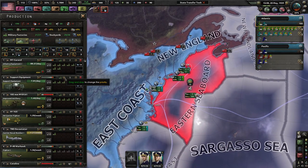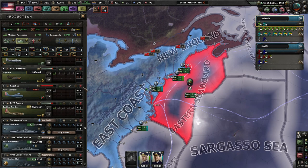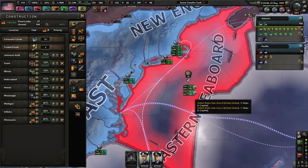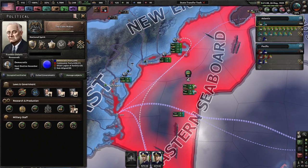We need better artillery. We'll definitely need more and more military factories for planes — all sorts of different types of planes. We'll need more naval dockyards, but we definitely need to get to civilian economy as fast as possible.